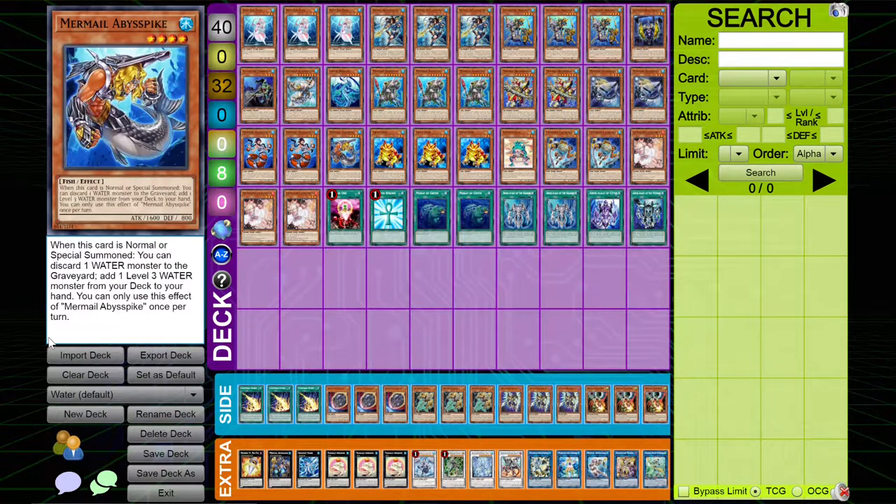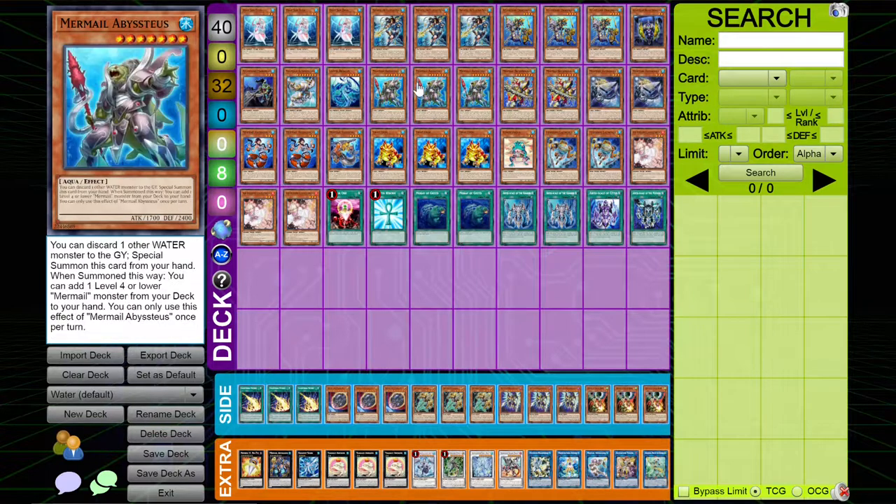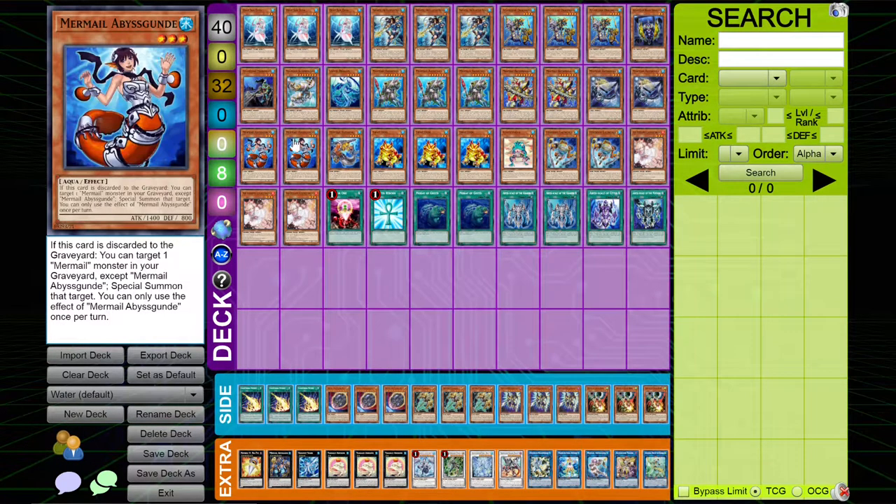You don't want to play more than one copy of Abyss Spike because you have to discard a water, then you can search a water, but you already have so many normal summons in the deck that the card is kind of useless unless you just really want to do something random. Since it gains the effect when it's special summoned as well, you just have plays with Abyssiosa and Abysstias. I just wouldn't play more than one copy, but you can cut one copy of Gun for another copy of this, despite the fact that I actually really like Gun for recovery plays.